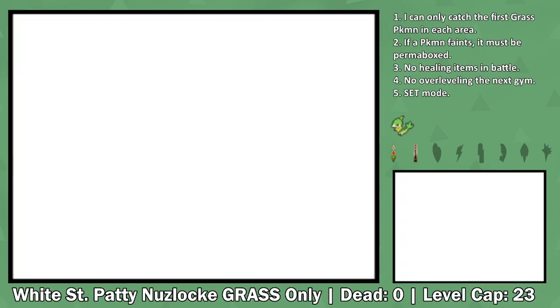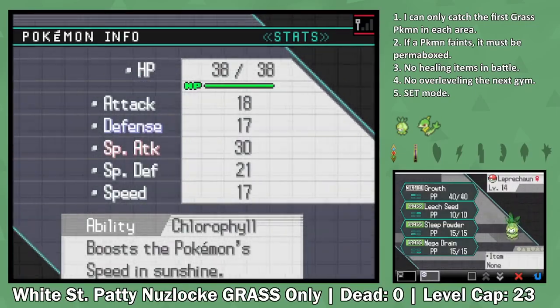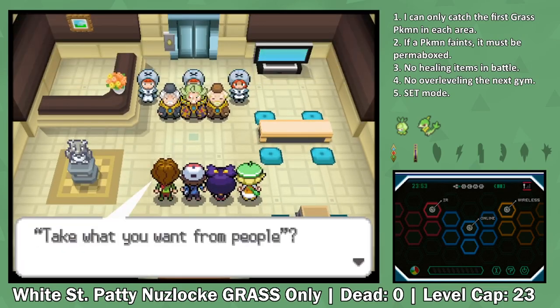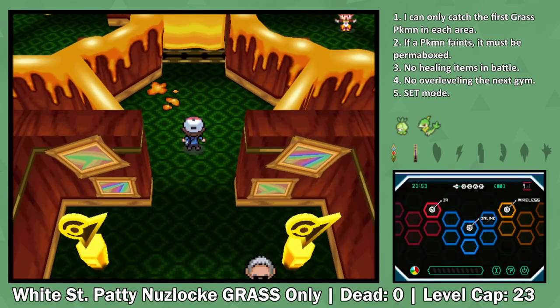Since it's always up to us to solve their problems, they lead us all the way to the forest where we can catch our second encounter. Petilil as of right now isn't that good because it needs to evolve into a Lilligant, but trust me, once it does, it will put in a lot of work. Now in Castelia City, we still have to deal with Team Plasma shenanigans before we can make it to the next gym. Thankfully they don't challenge us with any battles, so we can move straight on to Burgh.